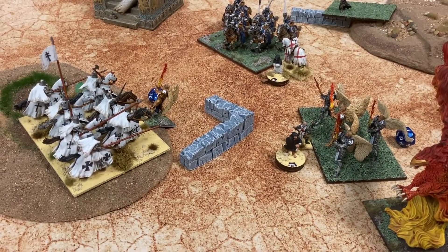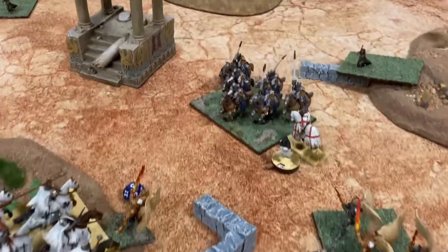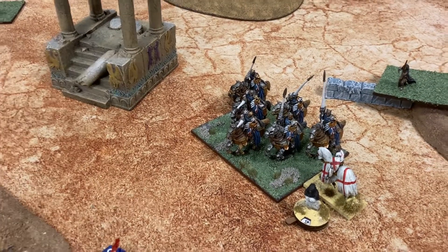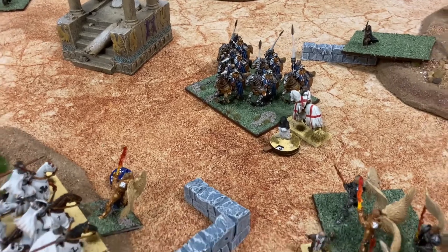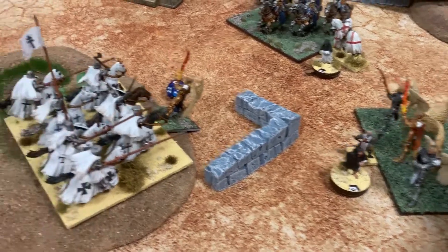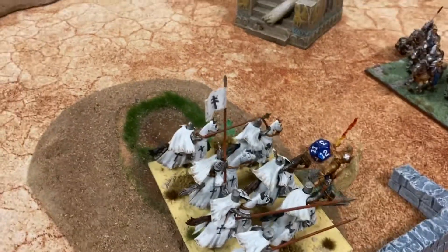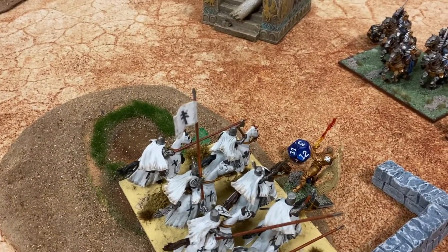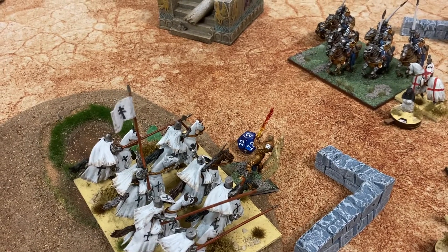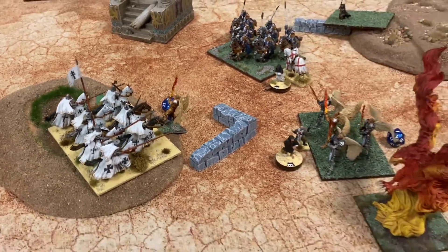Turn five for Brother Mark: the exemplar paladin charged these, putting a few wounds on him but didn't manage to kill him — didn't even waver him. The chaplain was wavered so he couldn't do anything. These charged the paladin and killed him, then followed up into Julius but only managed four wounds on him.